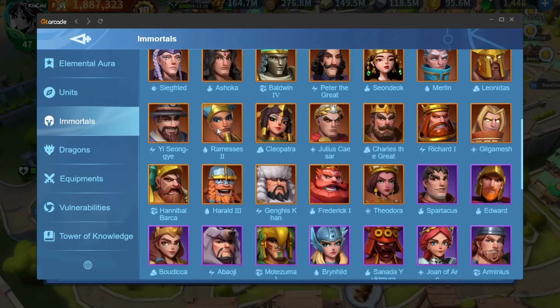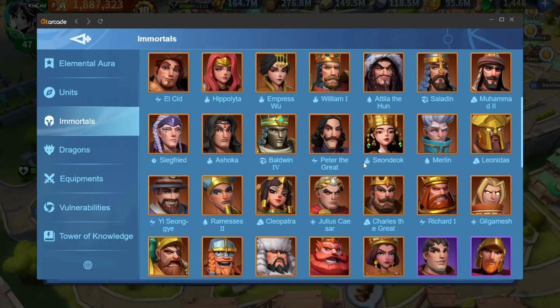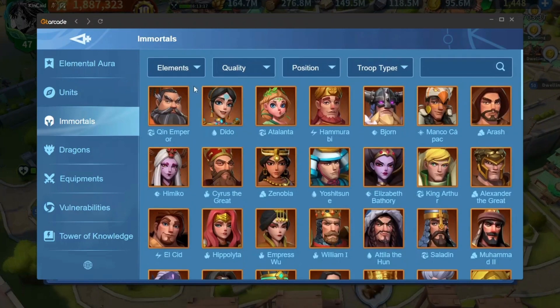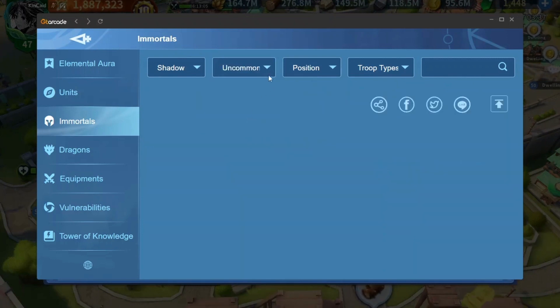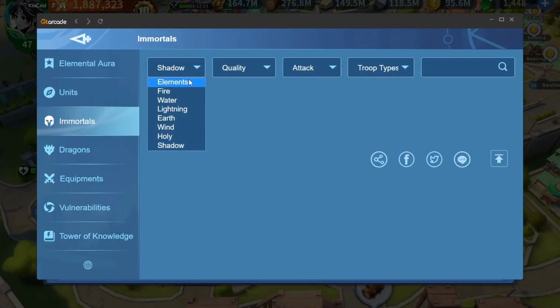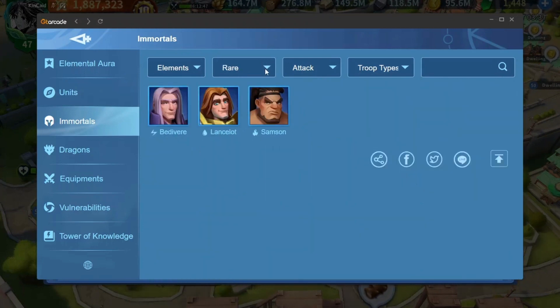Every single immortal in the game is available on this page — even new immortals like Sundiata and Muhammad. You can filter which element of immortals you would like to view, and also filter by the quality of immortals — whether epic, elite, or rare. Rare immortals are available here as well.